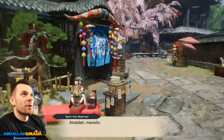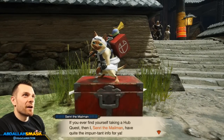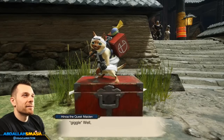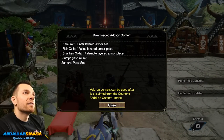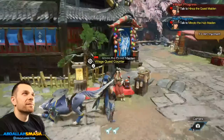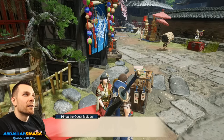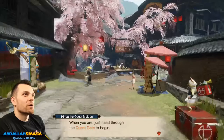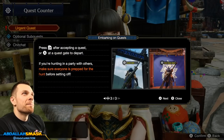We're getting thrown into this game — they're giving us tutorial after tutorial. Congrats on becoming a hunter. Senri the mailman here with some important info. I think that wraps about everything — time to start monster hunting! Kamurai, fish collar, shuriken collar, jump gesture set, samurai pose set. When you're ready, go to the quest gate. Dive into the quest list — after accepting a request, press A to depart.